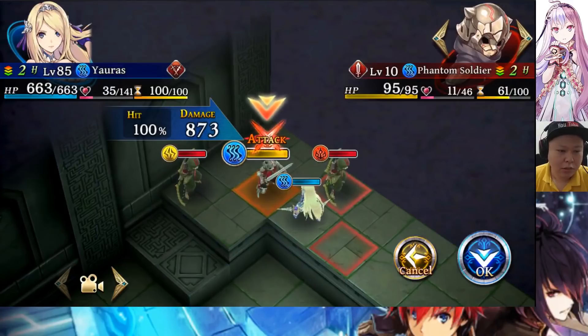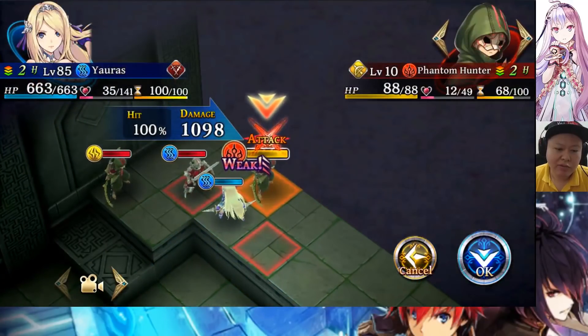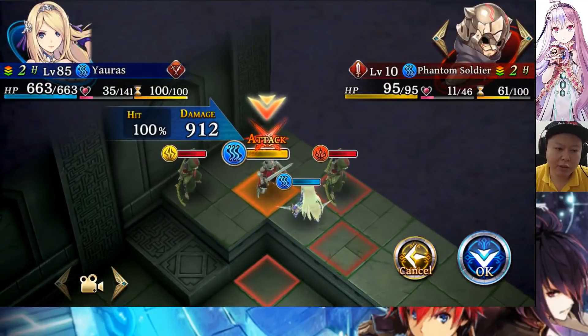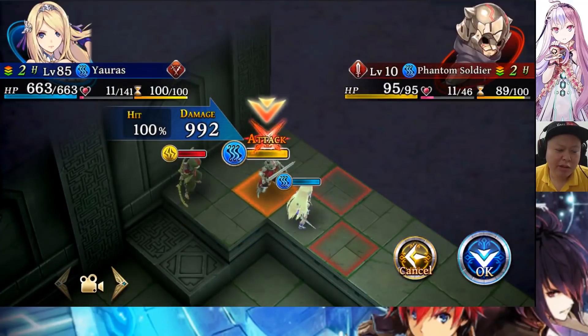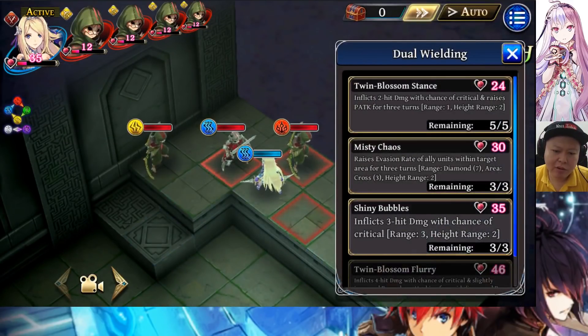Her normal attack damage is 800, and 873 — let's remember that number. To a fire enemy it is 1098. The first skill boosts P attack for three turns. After using it on the fire enemy and checking the normal attack damage, it is now 992 — so the damage boost is around 15 percent.